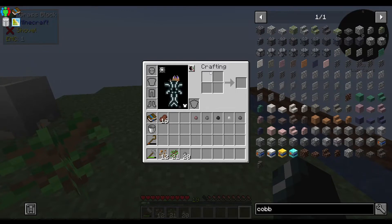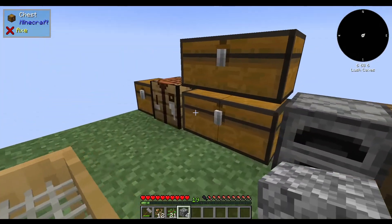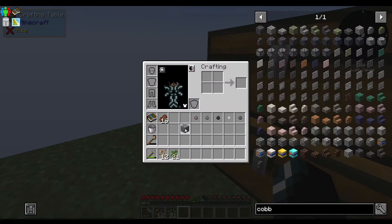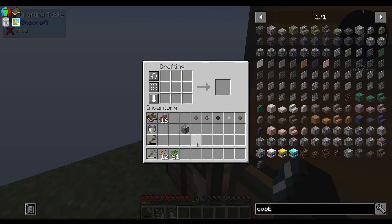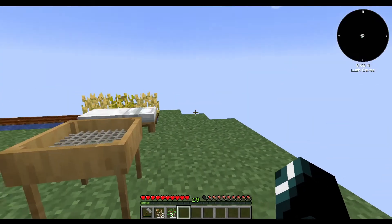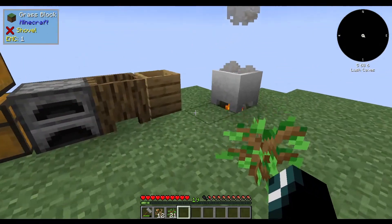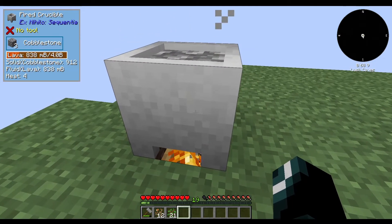So, if you have your 4x4 open, you can hover over the stones, hit K, and it'll compress it into the cobblestone for you. And, of course, if you have the 9x9, or the 3x3, the 2x2, and the 4x4 open, you can hover over the cobblestone and it'll compress it for you if you hit K. I have actually been using that even through the first episode — I just didn't do it on camera.